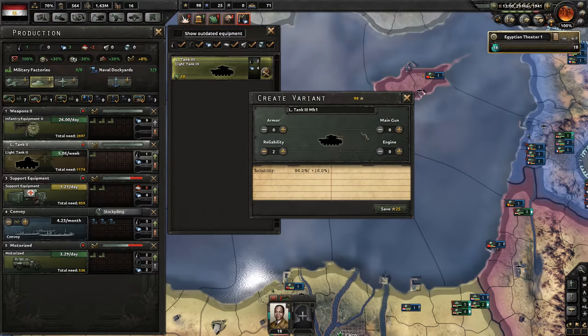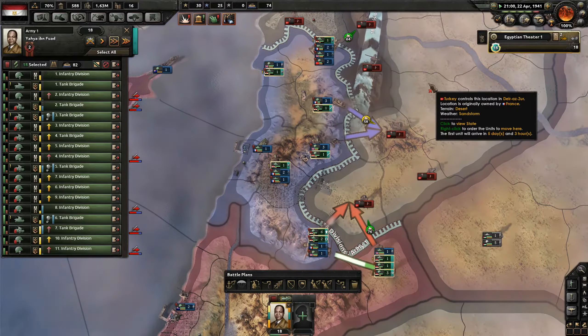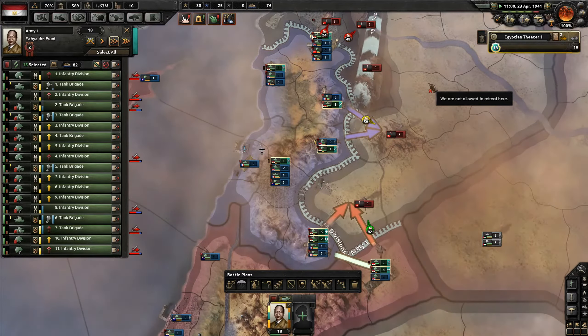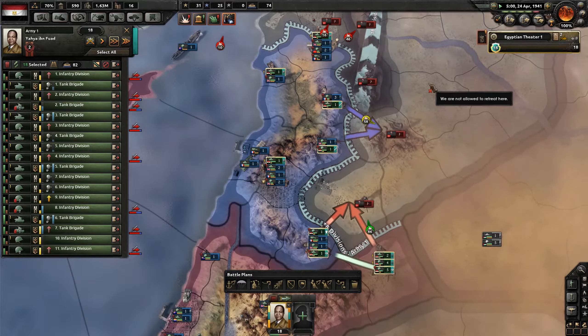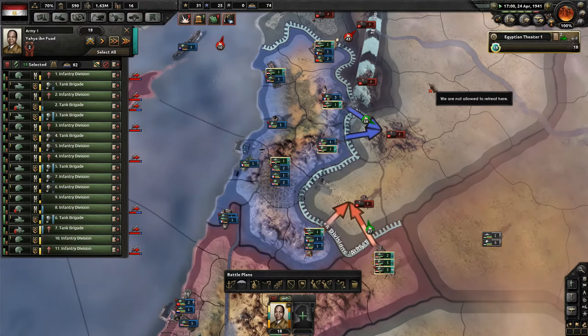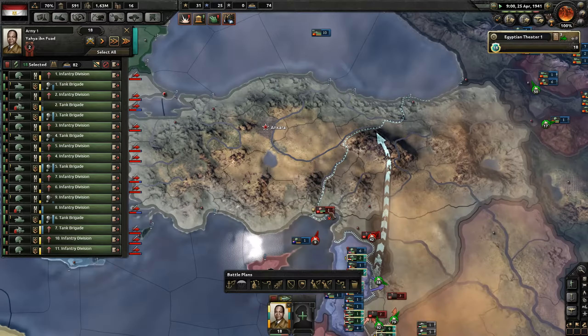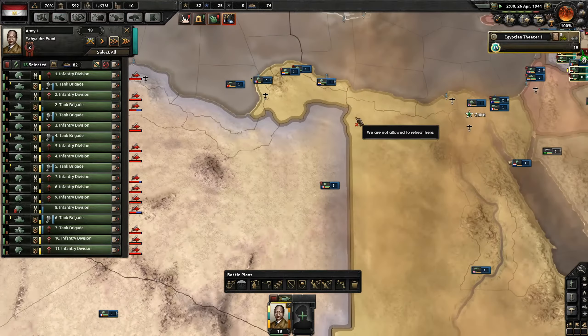Maybe better engines? No, don't even need a better engine. Some reliability and main gun upgrade — reliability will be good enough. Against Turkey, after the fighting going on against Italy in northern Africa, we'll have a better chance of dealing more damage and receiving less because they're just another minor nation.